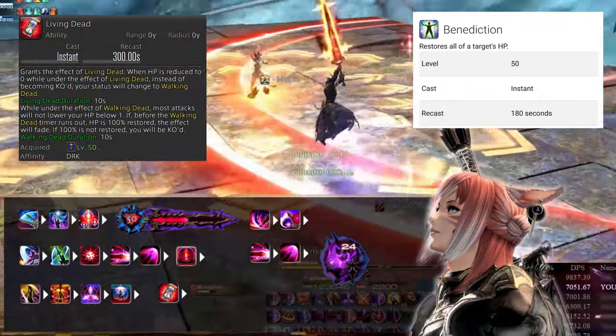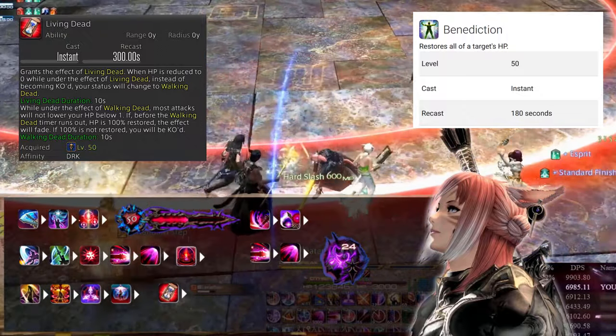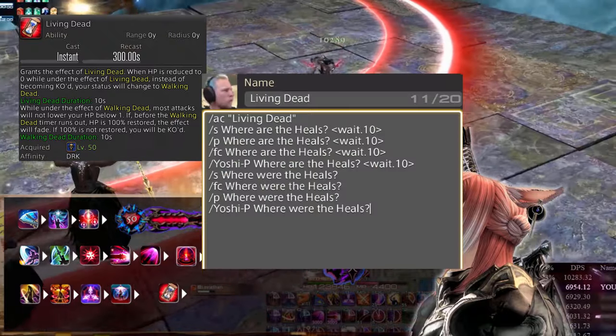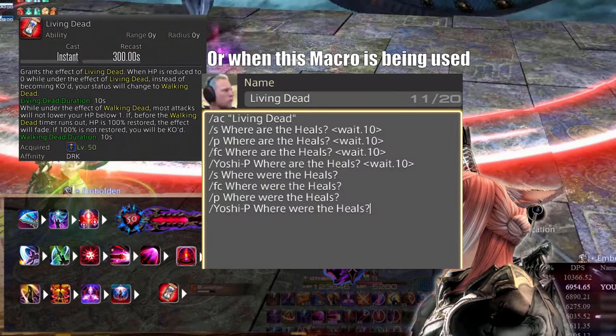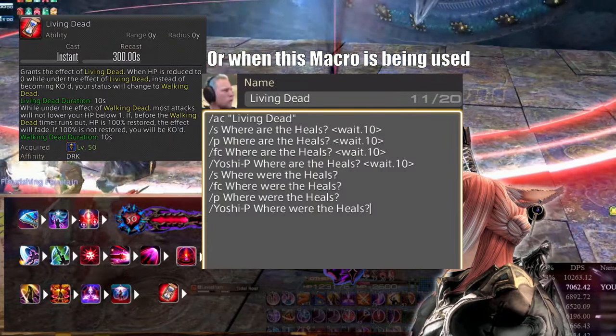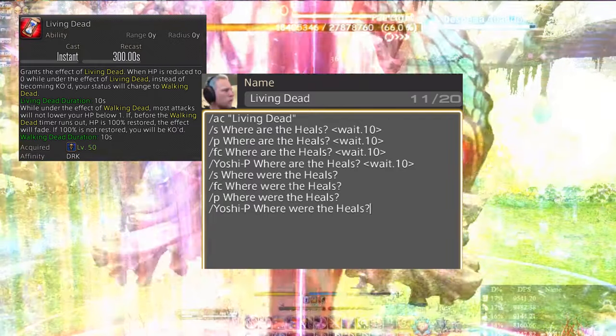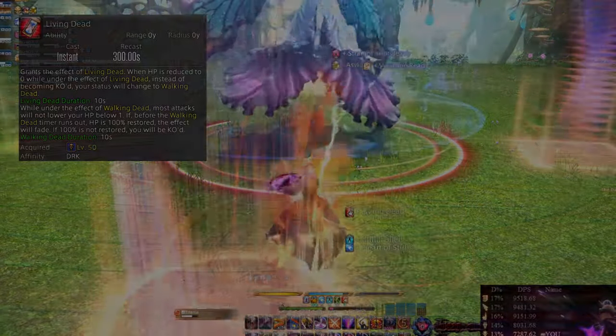Let me mention: never use Benediction when the Walking Dead effect hasn't proced yet. Living Dead has a reddish icon; Walking Dead has a grayish icon. Use Benediction when you see the grayish icon. And if your Dark Knight wants to soak a tank buster mechanic with it, wait a slight bit until the big waves of tank buster damage have ceased, and then use Benediction.